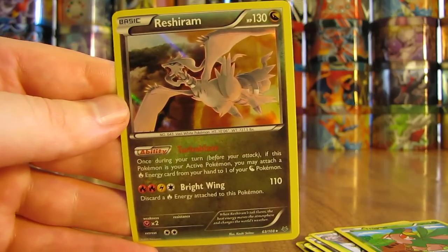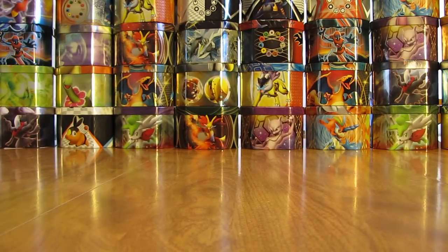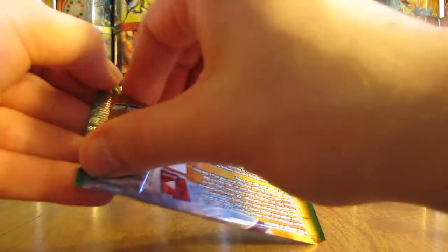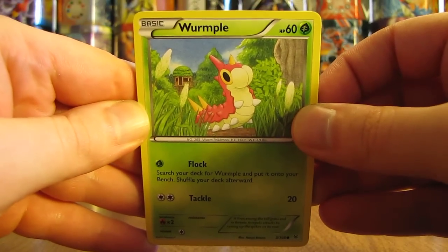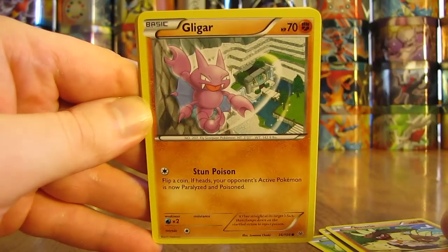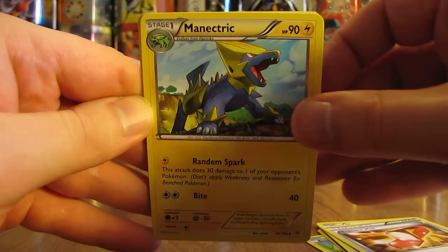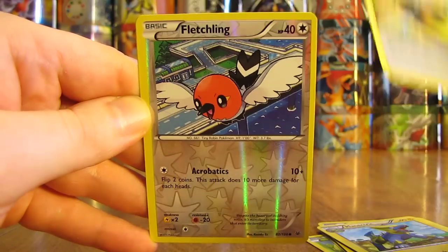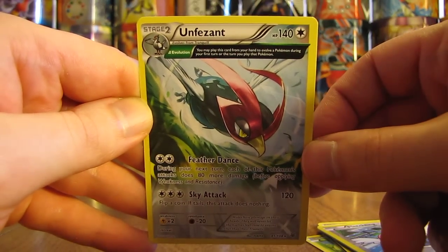I've now pulled both Zekrom and Reshiram in this box. I have also opened the Japanese equivalent, Emerald Break, two times on YouTube, so you can watch those booster box openings if you'd like. The next pack contains a Wurmple, Bagon, Binnacle, Gligar, Meowth, Trainer's Mail, Manectric, Double Dragon Energy, a Reverse Holo Fletchling, and the rare in this pack is an Unown Pheasant with an Ancient Trait.